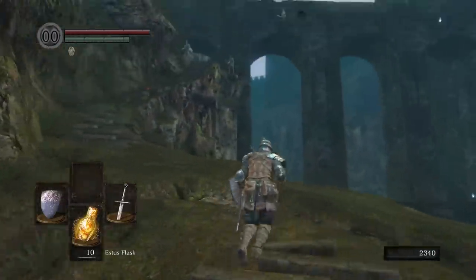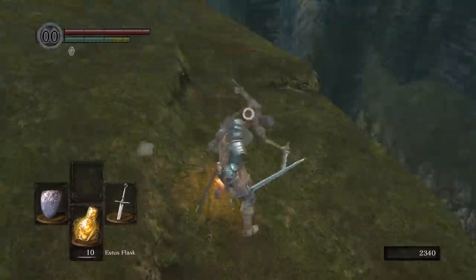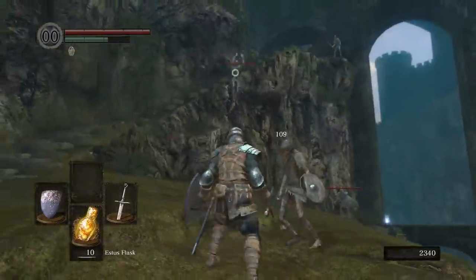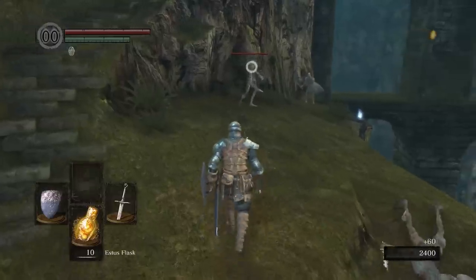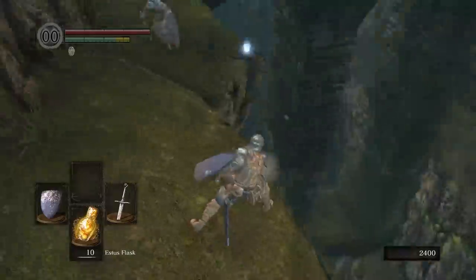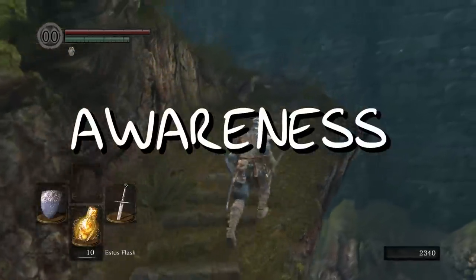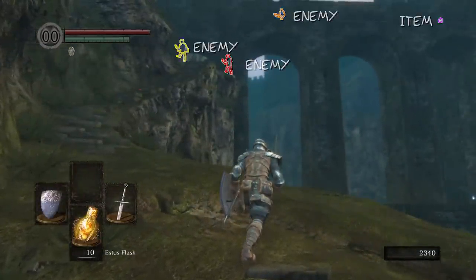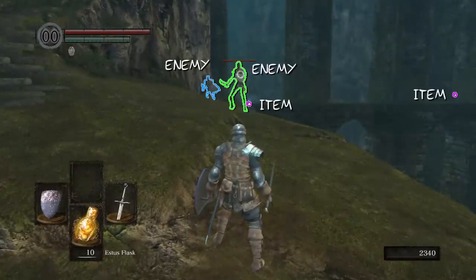We approach the cliff and are immediately confronted by two enemies. One is close with a weaker weapon, the other is further away with a stronger one. If you approach the first one he can be quickly dispatched, but as you head for the stronger one at the back, a third enemy drops down. This here is the first lesson: Awareness. The player should now know to look around for enemies that could enter the fray unexpectedly and from any direction, including above.